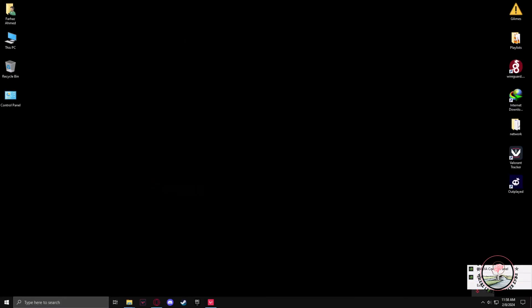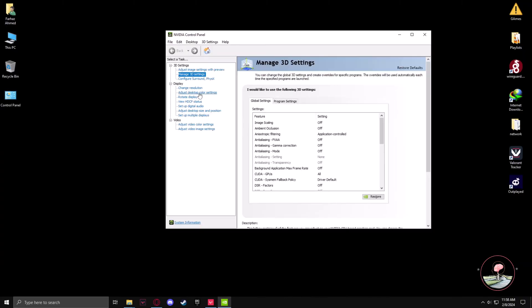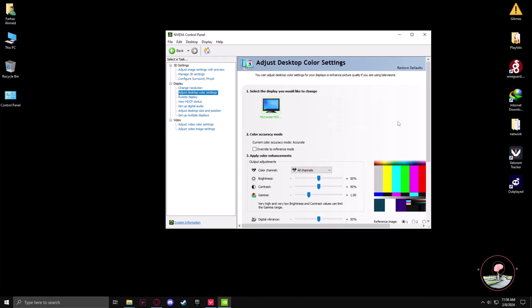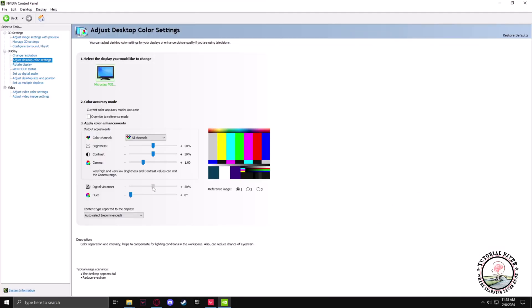open NVIDIA control panel, go to adjust desktop color settings, scroll down until you find digital vibrance and take it to around 75%, then hit apply.